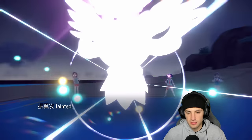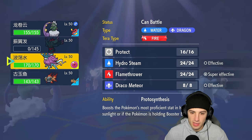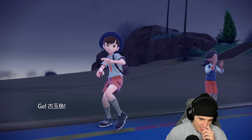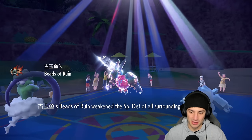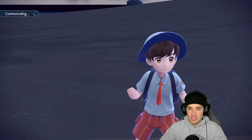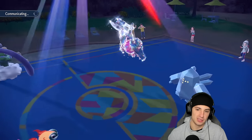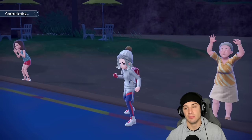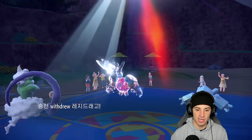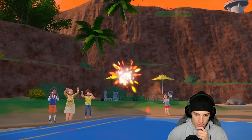Flash Cannon fires — that's the end of Flutter Mane. Flutter Mane dropping out early kind of sucks, we wasted our Tera. Now I can bring in Walking Wake, but actually we might as well go into Chi-Yu and save Walking Wake. Heat wave in the sun all day long — we got the Beads of Ruin. I'm going to set up a tailwind just to make sure we take speed control, and then pop a heat wave. I probably should have played that better and just swapped into Chi-Yu right away.